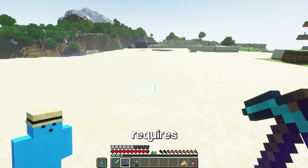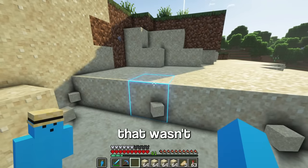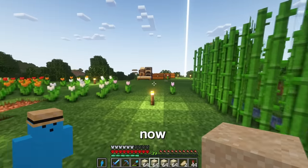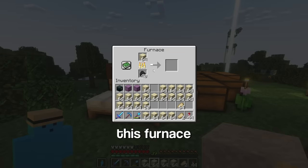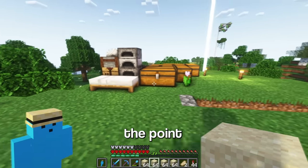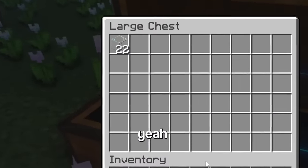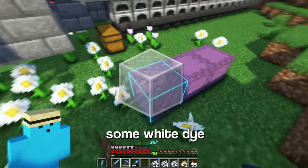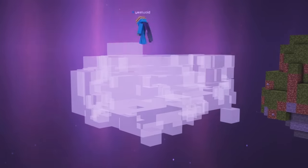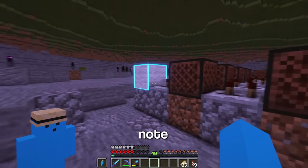Glass requires sand, so let's gather some. Now I've got to turn this sand into glass, but this furnace is way too slow. I'm going to build an auto smelter to smelt all of this sand. There's all the glass — now I've got to combine it with some white dye. Now I've got all the glass I need, so it's time to build up these clouds. And wow, that looks incredible. We're done!